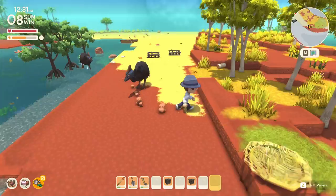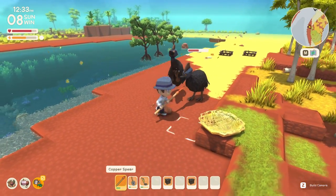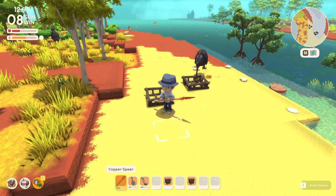Even some of the most dangerous animals can be caught with these flimsy wooden traps — the key is to weaken them first. So if you're going to go out and actively do this to make money, I'd recommend bringing a spear with you to take down the health of the more aggressive targets. Once you do that, they won't be able to break out of your cages.